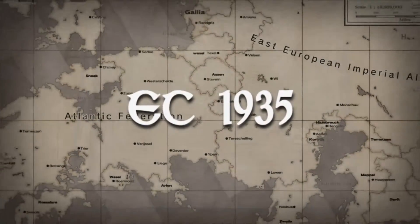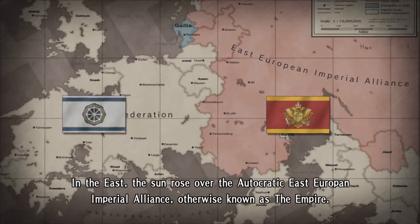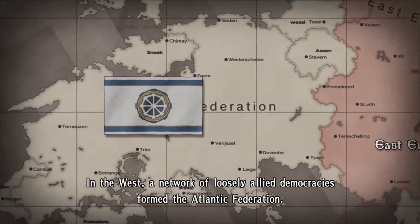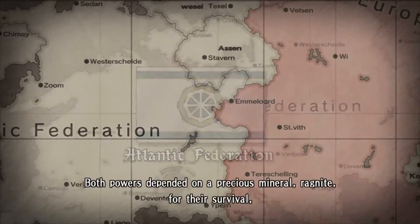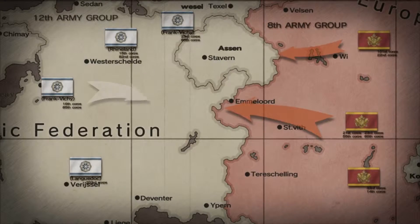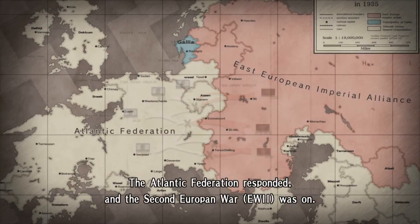The year was 1935 EC. Two powers controlled the continent. In the east, the sun rose over the autocratic East European Imperial Alliance, otherwise known as the Empire. In the west, a network of loosely allied democracies formed the Atlantic Federation. Both powers depended on a precious mineral ragnite for their survival and its growing scarcity led to the inevitable war. Hostilities began in the east when the Empire aggressively crossed their western border. The Atlantic Federation responded, and the second European war was on.